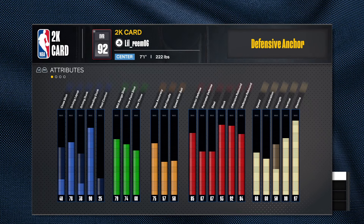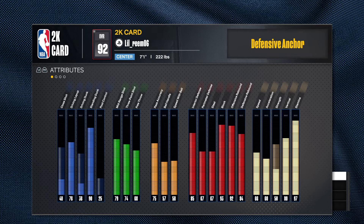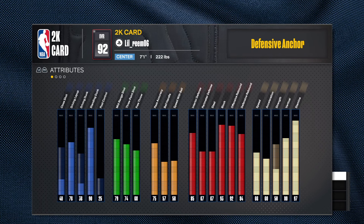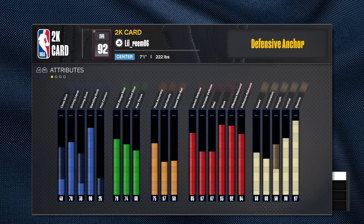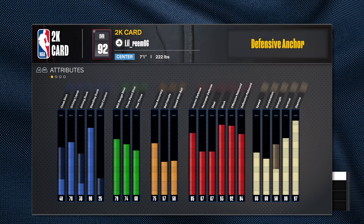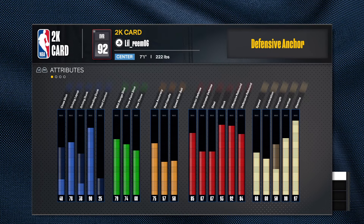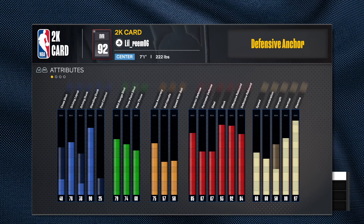On the passing, 75 gets him silver break starter, which is good. But the ball handling and speed with ball — I don't see the point of that for a center. To each his own, but I think he wasted points doing that. He could have put those points somewhere more important to the build.